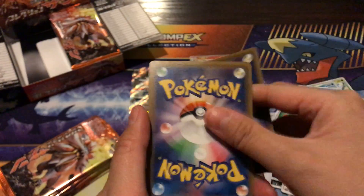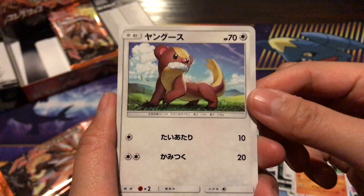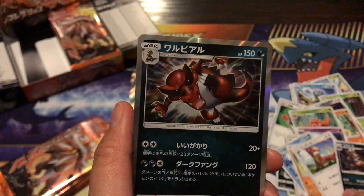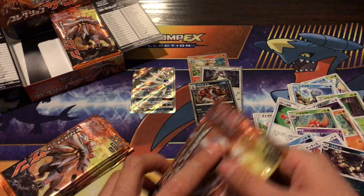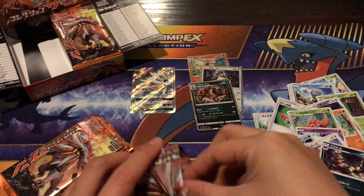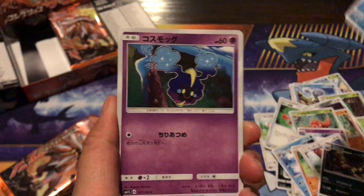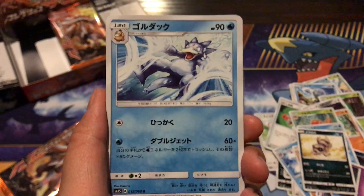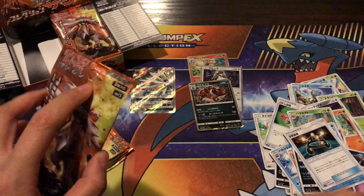We're doing very well so far — I already knew this box contained the goods. We have a Cloyster, Simisage, Yangoose, a Krokorok, and a Krocodile — really cool! Next pack: a Shelter, Cosmog, Sandile, Psyduck, Golduck, and an XP Share. I think that's awesome.